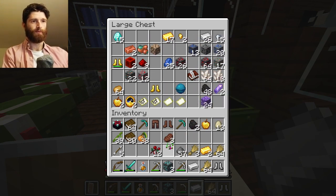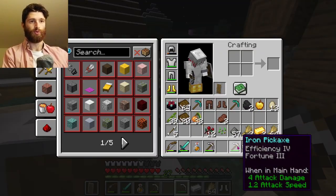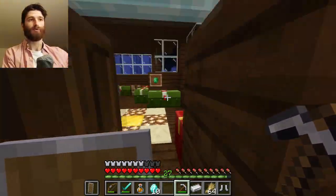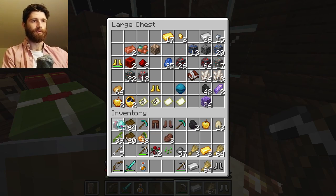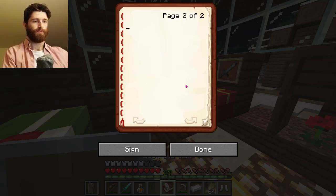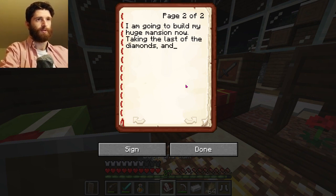Let's mine the diamond with Fortune 3. Let's see - make sure it is the Fortune one. Okay, one, two, three - ten pieces out of three, that's so good! There are fifteen, so that's twenty-five. Very nice. I will bring the book and quill - let's write something else. I am going to build my huge mansion now. Taking the last of the diamonds, and taking care of the sheep.